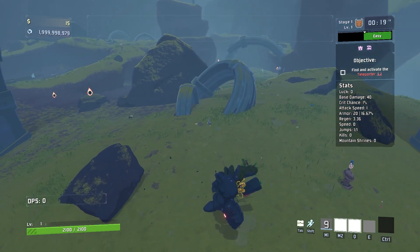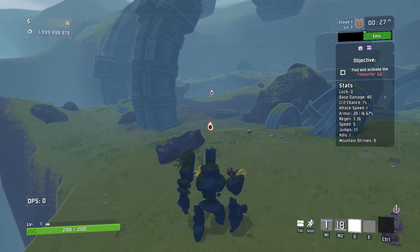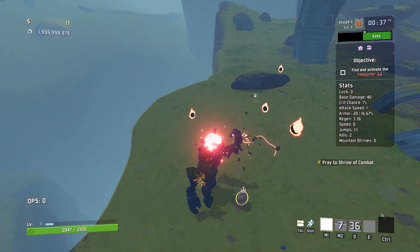We have the M1, which is gonna be the Ground Slam. The M2 is gonna be this laser beam that kind of has a little bit of auto-aim built in. And lastly, we have this Q ability, which is gonna form a ball behind us, and it does shoot projectiles.